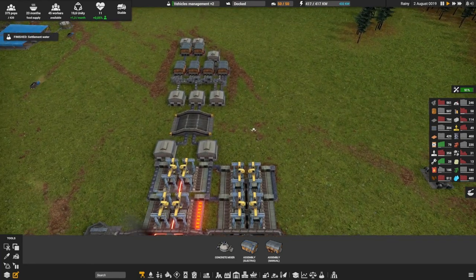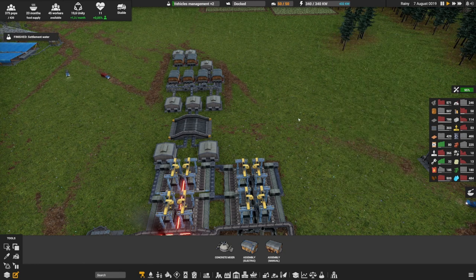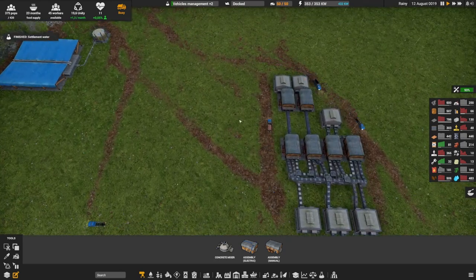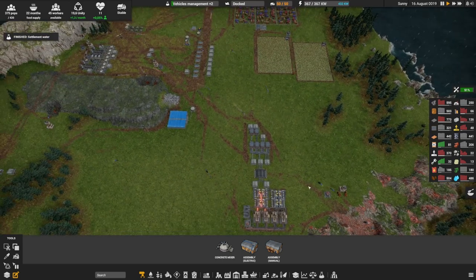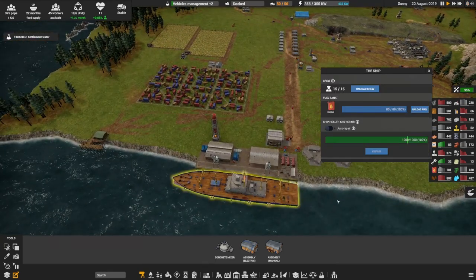In the next episode I'm going to show you how to use all of this iron. We're going to upgrade all of those assembly machines to electric ones and make sure we build mechanical parts and vehicle parts over here. I also want to connect my electronics and start making a lot more electronics — copper and rubber we're making both of those, and we can definitely improve that.